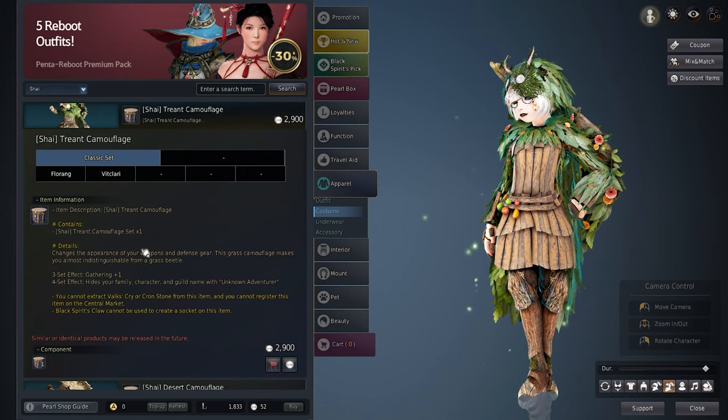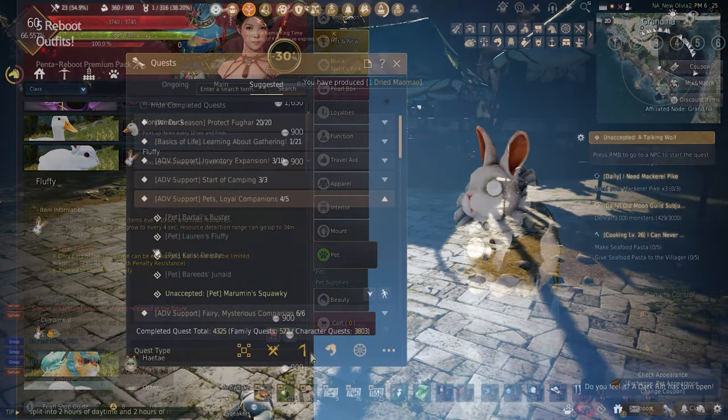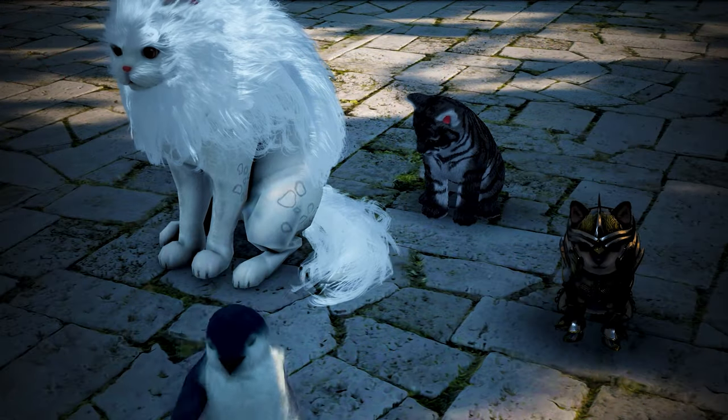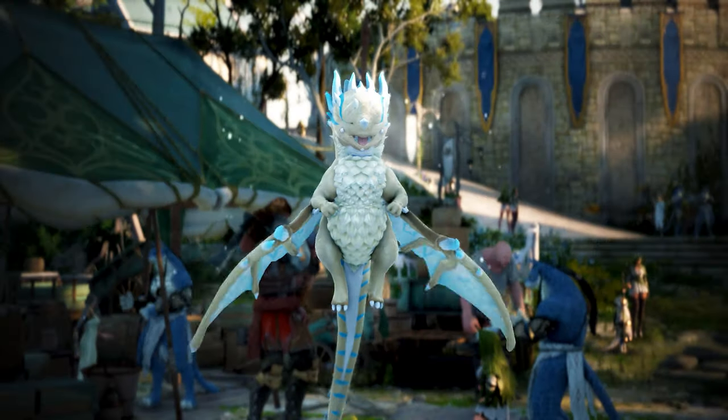Pets like Fluffy here are gotten through quests — there are a total of five you can get. A lot of other pets are handed out during events, most of them being T4 already. Some are given in the challenge tab, so keep an eye out.